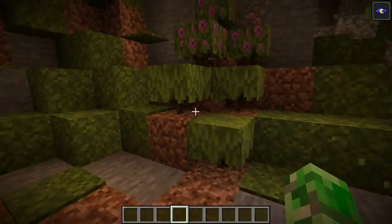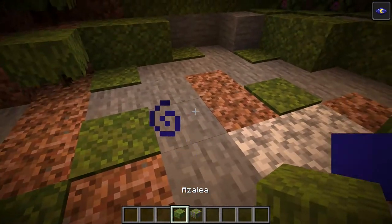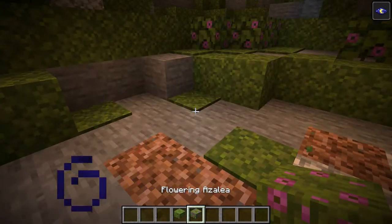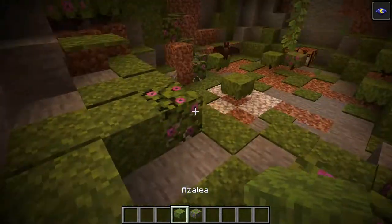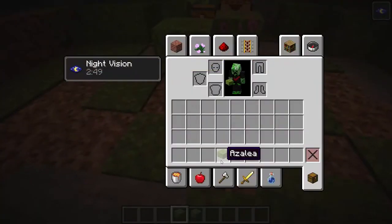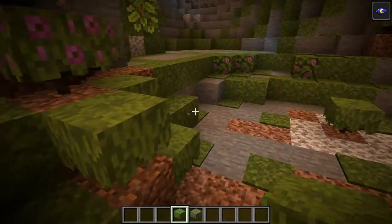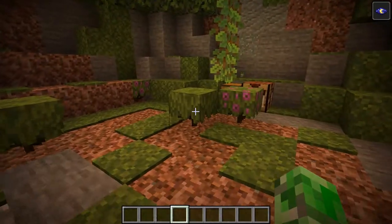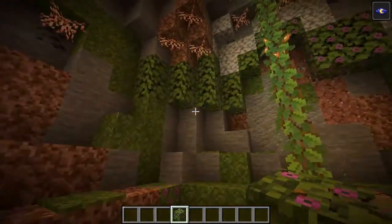We also have the azalea - I don't know how to say that - probably azalea. We have the azalea and the flowering azalea. If I said that wrong, correct me in the comments. These obviously can't be placed on anything other than regular dirt - not even rooted dirt. I noticed that didn't work out when I was building this whole thing.